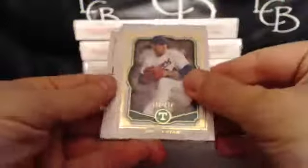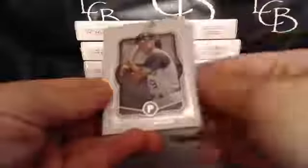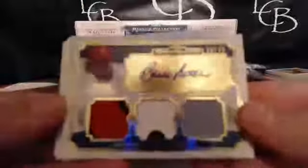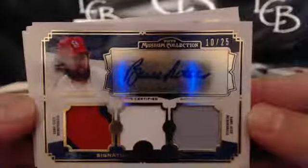We've got Nolan Ryan at 199, Manny Machado again, Billy Butler, Bill Mazeroski, and our hit is actually a nice one for the Cardinals — 10 out of 25, Bruce Sutter. He's in the Hall of Fame, so that's pretty nice. 10 out of 25, and that goes to Charles. Congrats, buddy.